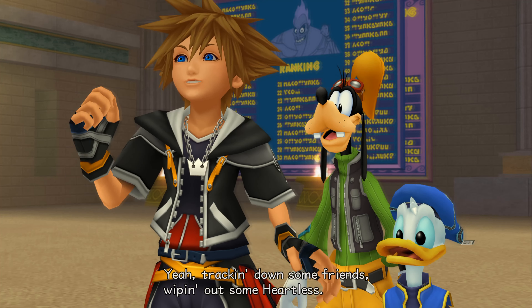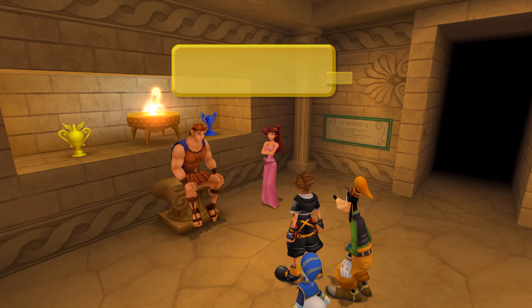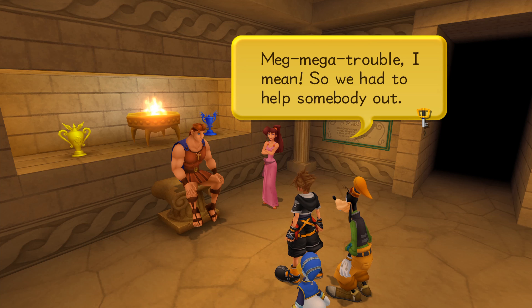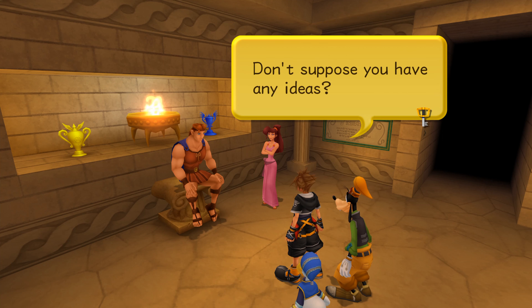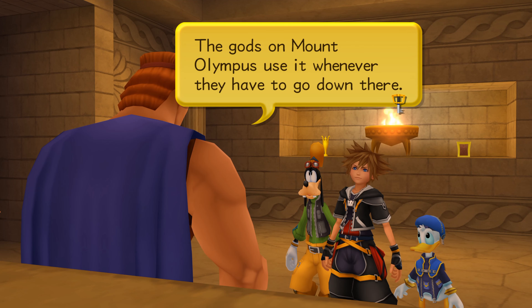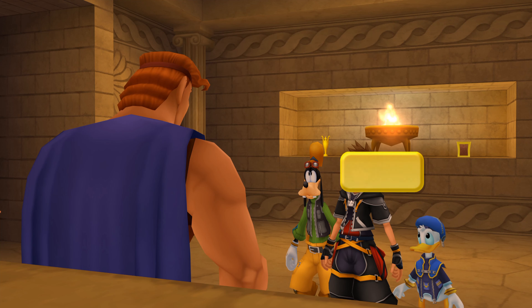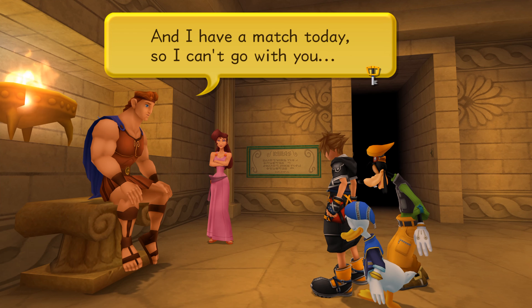Up here is the Coliseum. Why doesn't Cerberus chase us out of the Valley of the Dead? That brat's Keyblade works on any lock — that's right. Have I ever told you about the killer Coliseum we have right here in the Underworld? It makes the one upstairs look like an Olympic kiddie pool. Then that's the place we're gonna put an end to Hercules' winning streak — problem is, Zeus locked it tight.